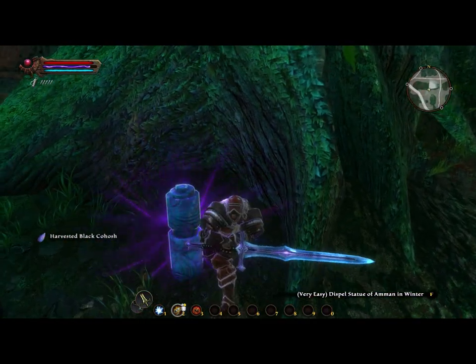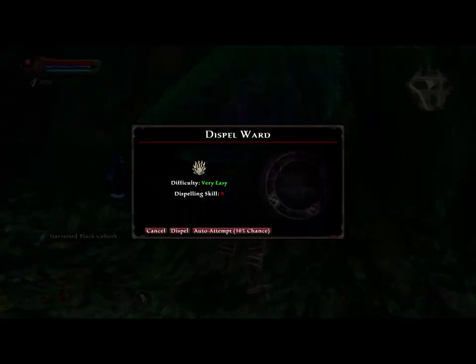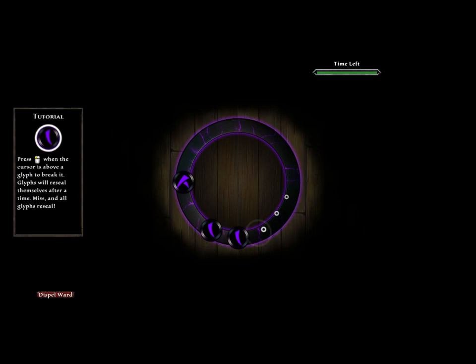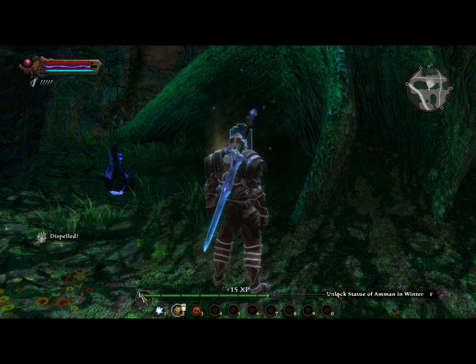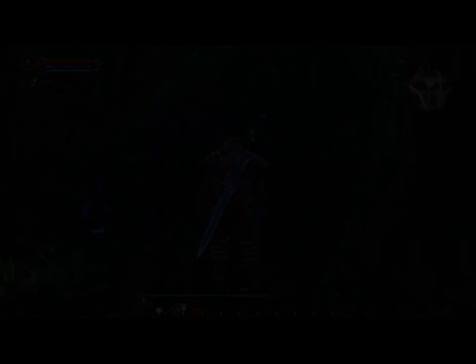Next is dispelling. There are little wards around that you can dispel, and you get to play a little dispelling minigame. You have to click on the symbol. Certain symbols last longer, so the one up top with the double on it is really, really short. You want to go around and click on them. You have a certain time in the upper left to get them done and go ahead and dispel it. Pretty simple. The higher your dispelling skill, the easier the dispel will get.